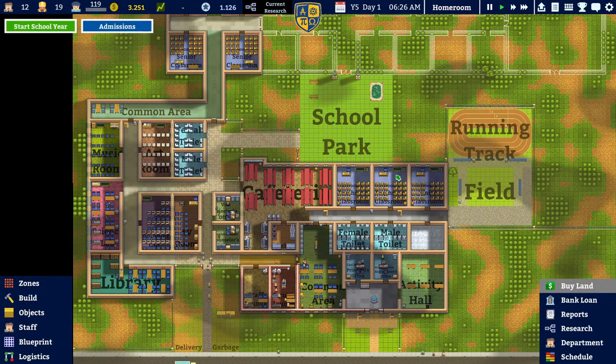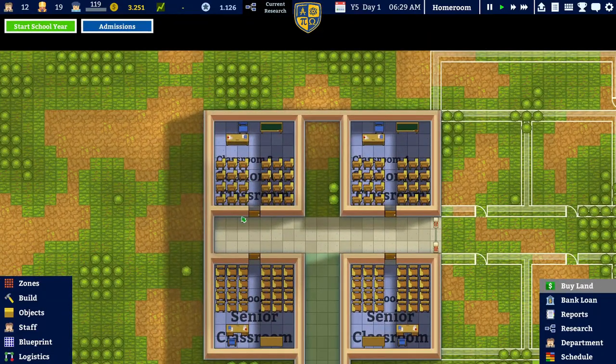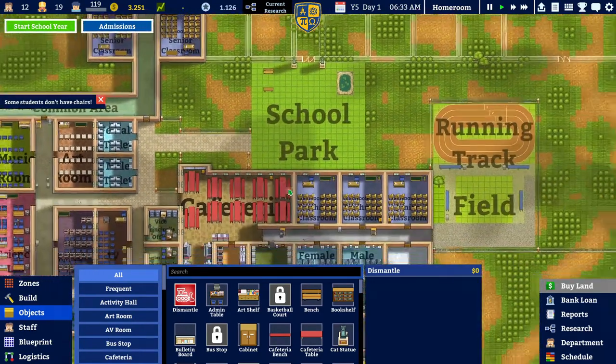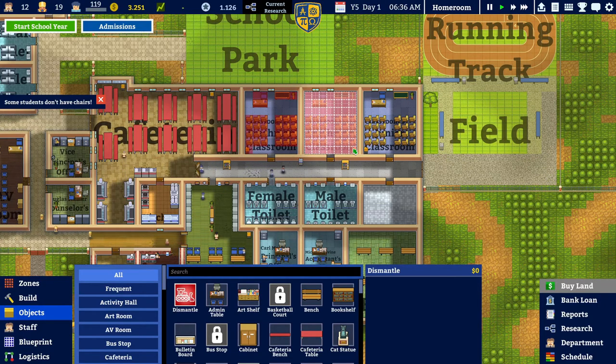Hello everyone and welcome back to Academia School Simulator. I am Obi Van Damme and in today's episode we have a lot to do because we would like to rearrange a lot of those rooms before the next school year.